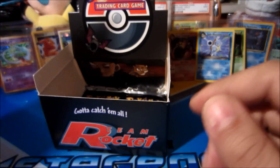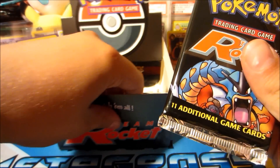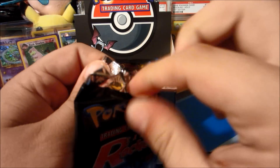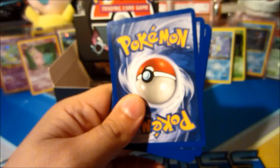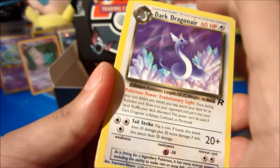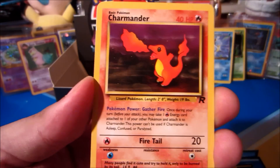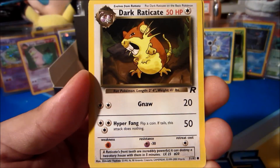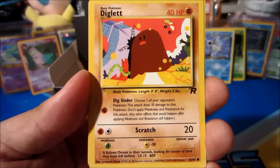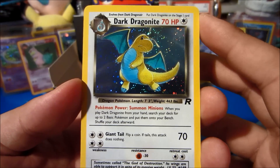We've got four more packs to go. Next one has the Gyarados pack art — Dark Slowbro holo is an awesome card. Opening it up: Dark Dragonair, Muk, Dark Muk, Charmander, Psyduck, Slowpoke, Machop, Mankey, Dark Raticate. The rare is a Dark Dragonite holo — not the Charizard, but that is a beautiful card! Back-to-back holos!